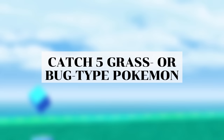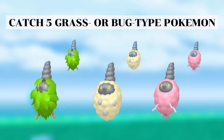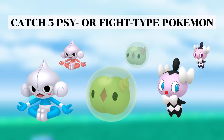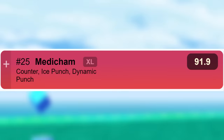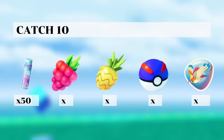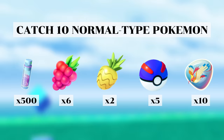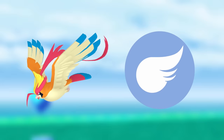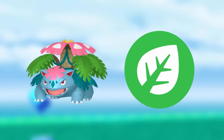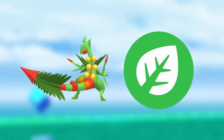Catch 5 bug or grass type Pokemon will get you one of the Burmy forms, which have no meta relevance so it is low priority. Catching 5 psychic or fighting types will get you an encounter with one of these Pokemon, the standout being Meditite because Medicham is ranked 25 in the Great League. The catch a Ditto task can get you these rewards but can be hard to do because Ditto is generally quite rare. Catching 10 normal type Pokemon can get you Mega Pidgeot energy and Mega Pidgeot is a top 10 flying type attacker. Catching 10 grass type Pokemon can get you Mega energy for Venusaur or Sceptile.